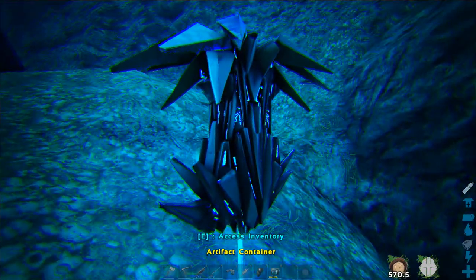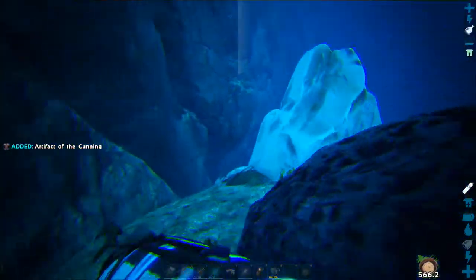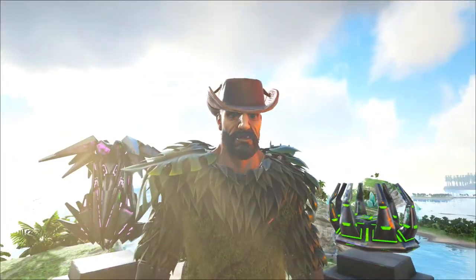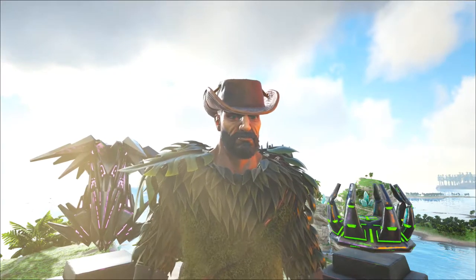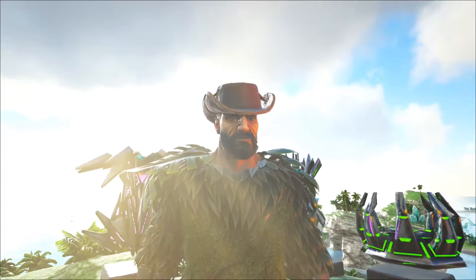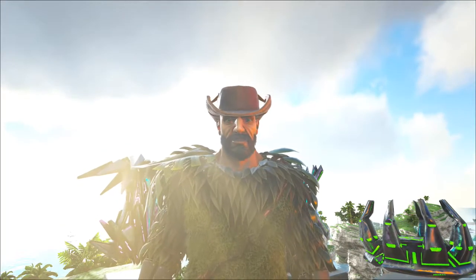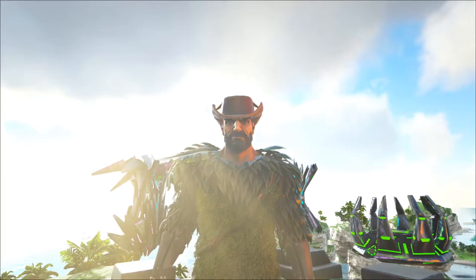That's the Artifact of the Cunning and I'll just grab it quickly before this angler fish gets back. That's the Artifact of the Cunning — the first of a few artifacts that can be found underwater. I'll of course be covering all 18 of the artifacts and their locations in a playlist, so if you're struggling to find any of the others, check that out.